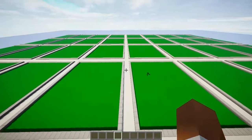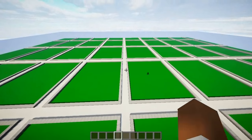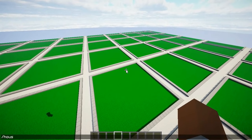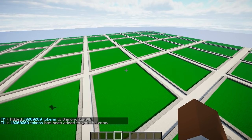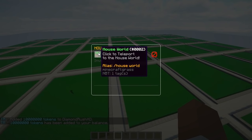Here we go, we have our world now. If you want to change the world, this is all related to PlotSquared — you would have to remove the house plugin first because it does override PlotSquared and take it over. If you do slash houses, you can open this amazing GUI. First I'm going to do 'tm give' with my name to give myself a very exaggerated amount of tokens, which will allow me to purchase my own house.